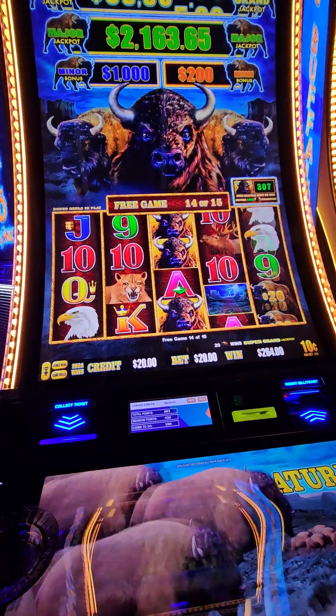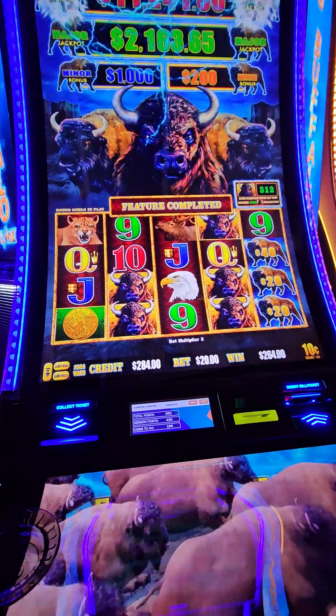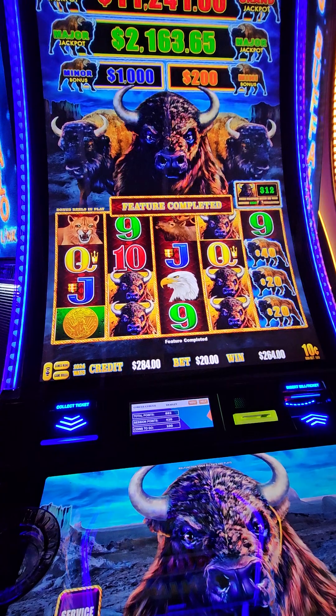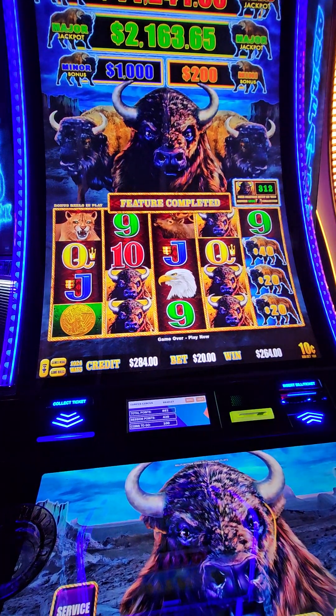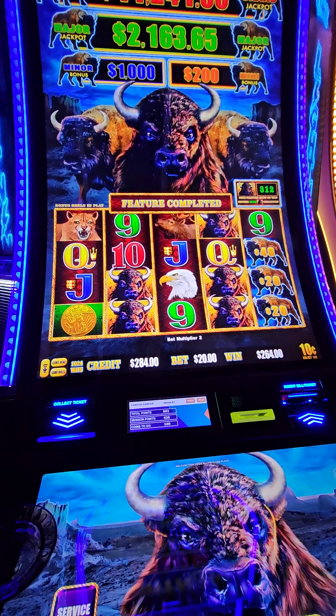One more spin — re-trigger. The four coin curse holds true. That was a $64 bonus on a $20 spin: 15 free games, $64 win.